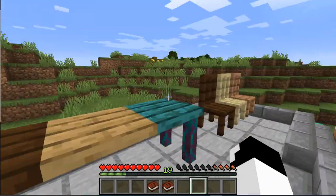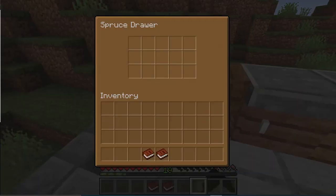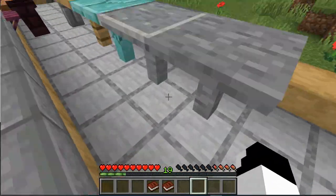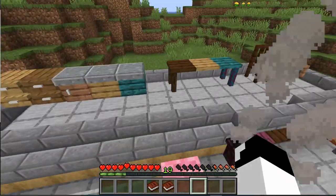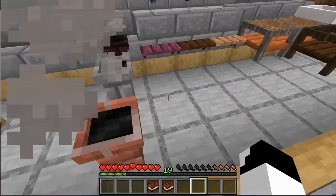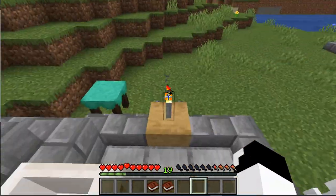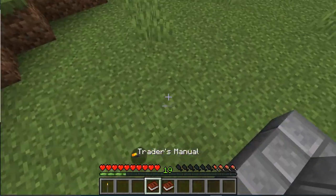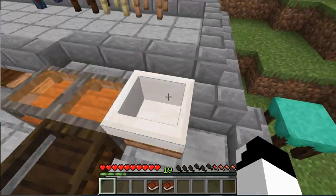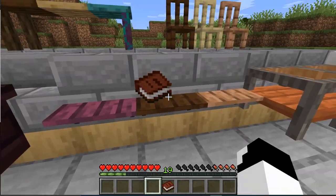It's the same version of the table with a different type of wood. There are also tabletops, drawers, poles, platforms, steps, lamps which are toggleable, chimneys, chain link fences, iron fences, stone torches, stone ladders, sinks, desks, and even shelves which you can put things in.